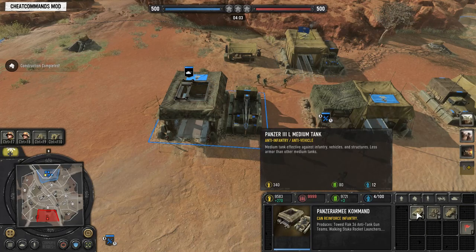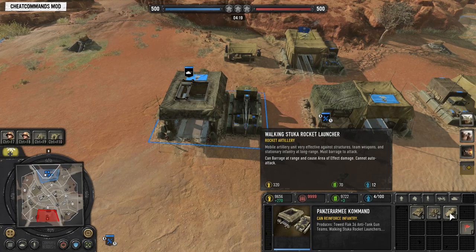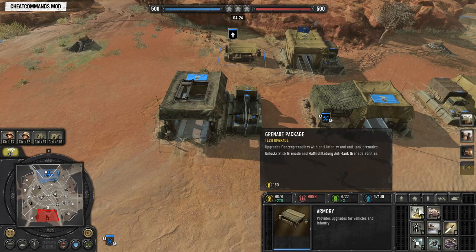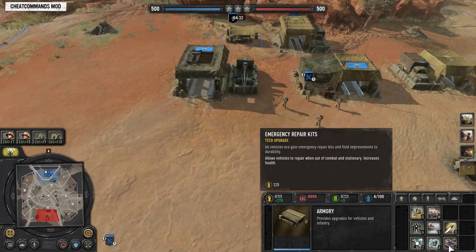From tier 3, you can build the Panzer III medium tank, the Flak 36, which is the 88 anti-air and anti-vehicle gun, and the Sturko rocket artillery. Once you've built tier 1 to 3, you have all the armory upgrades unlocked, which are very important as DAC.